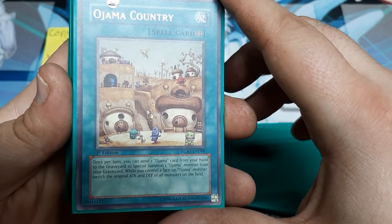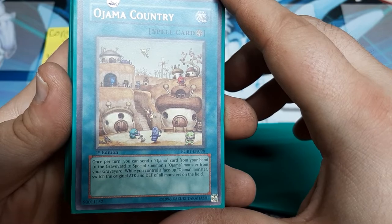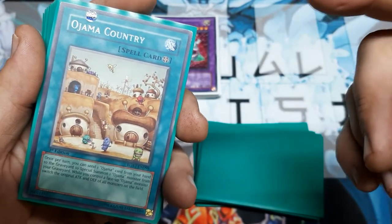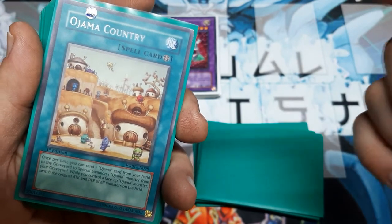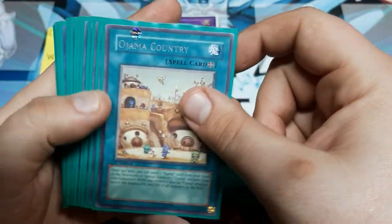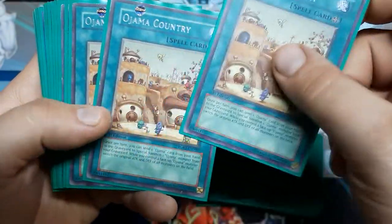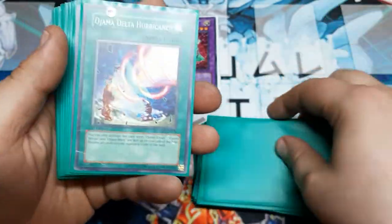Additionally, while you control a face-up Ojama monster, Ojama Country switches the attack and defense of all face-up monsters on the field. The reason we play so link-heavy is because Links don't have a defense to switch with — so that's fine. And the Emperor will just gain 3,000 attack by his own effect.